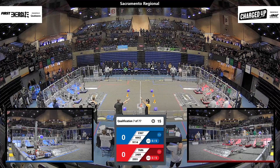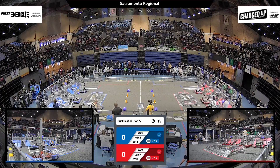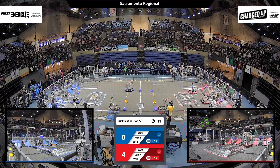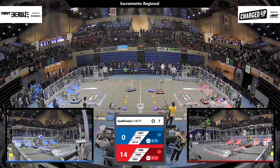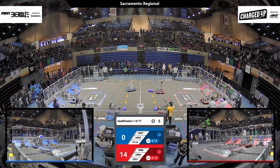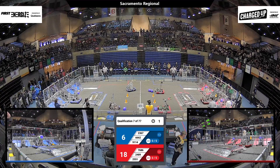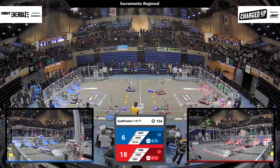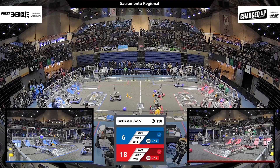Thumbs up on the field, drivers behind the lines in 3, 2, 1, go! Qualifying match number 1 underway. 24-89 drops a cube and moves out of the community — that scores for the Red Alliance. 25-51, that's Penguin Empire, also out of the Red community scoring for their alliance. Just moving out of there scores you 3 points, but if you score a game piece on the grid, that will give you points as well.